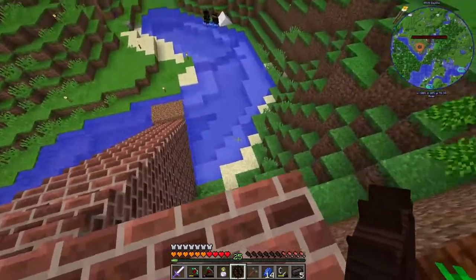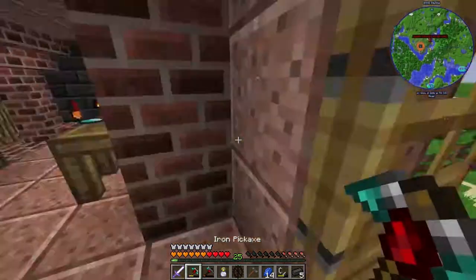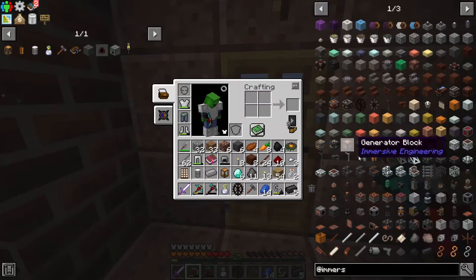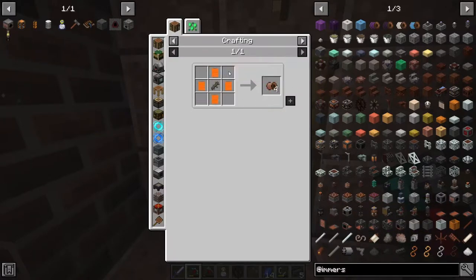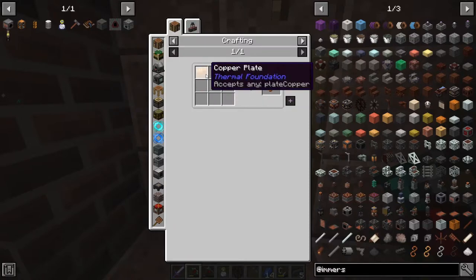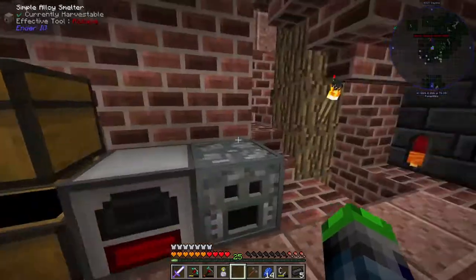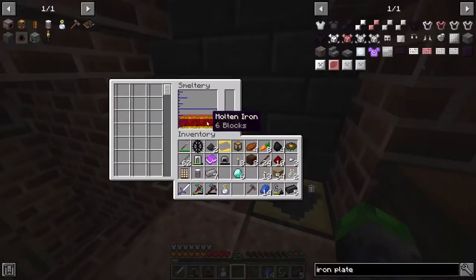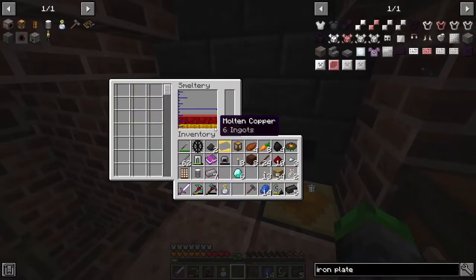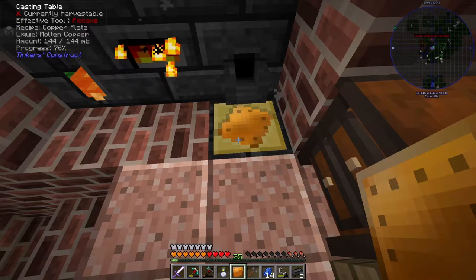I think this area over here I'm going to make for the water mill - that would be really cool. But we need to make something else for that - the water mill attaches to something. I believe it's a kinetic dynamo, which is very simple to make - we just need a copper coil, which is copper string. The plate cast has been made - we can make some steel plates, which is awesome. Let's get some copper plates - throw some copper in here. These copper plates go quick, holy cow.